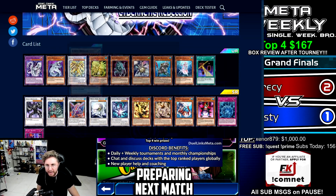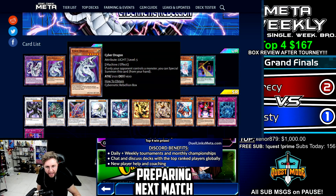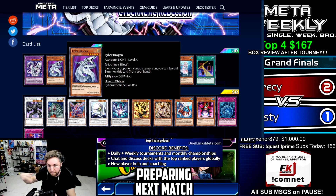You want Cyber Dragon? Here you go — Ultra Rare Cyber Dragon in a big box, exactly what you wanted. If your opponent only controls a monster, you can special summon this card from your hand. 2100 attack. By itself, it's not that great. Back in the day when it was really old, that was crazy good — just a 2100 attack beater with no synergy.